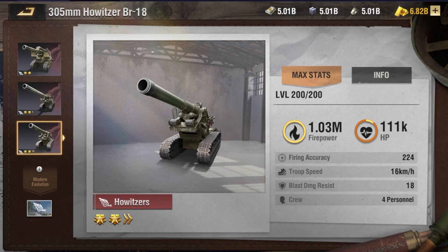The Liberty Howitzer boasts higher firepower than howitzers from other camps, making it a solid unit when attacking enemy troops.